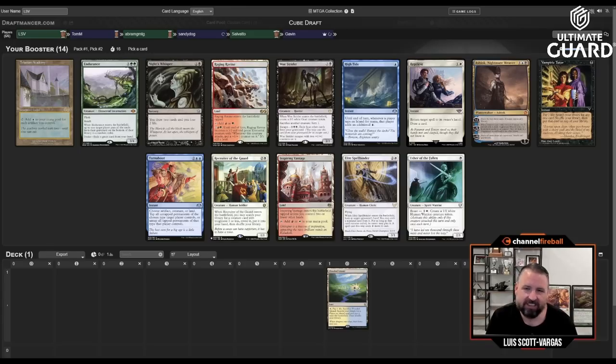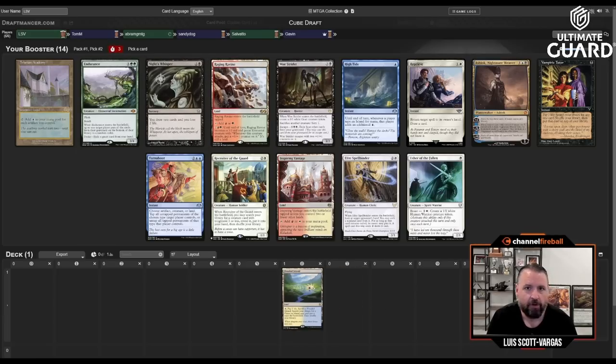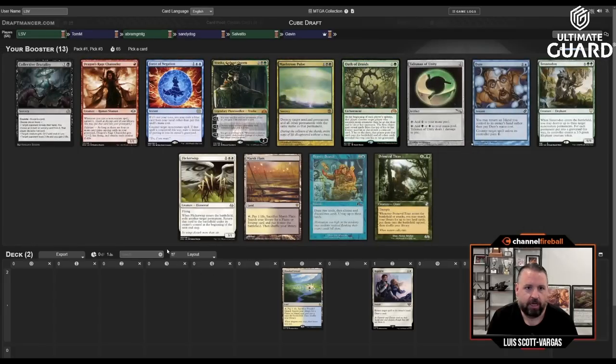As much as I like Vamp, when you have broken stuff and I didn't start with a broken card, I think I'll just take Reprieve. It's a really good card that fits into a lot of decks. I wouldn't mind going white here — Sandy Dog is downstream, but that's not the biggest deal. I'll probably just take Marsh Flats next and set up for a nice Esper deck.